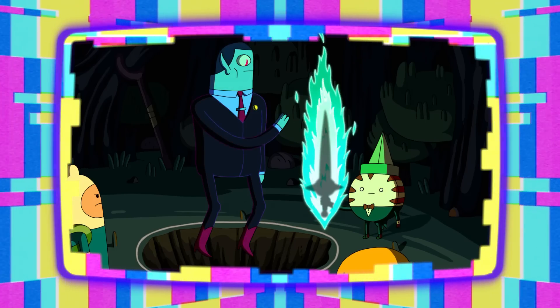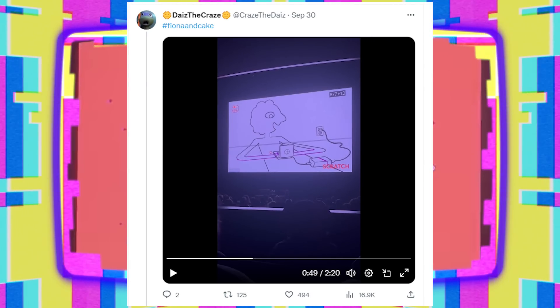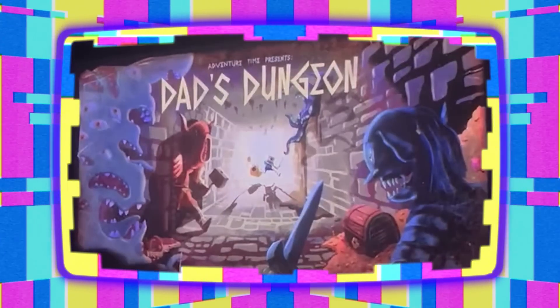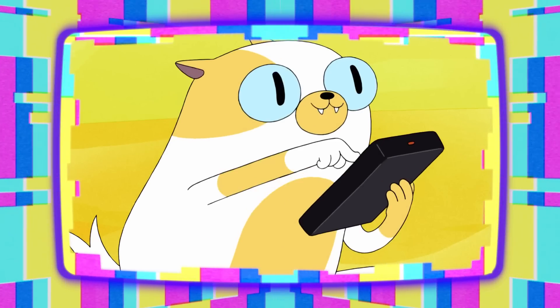Peep Finn's sword in the clip that they watch — that's the Night Sword, baby! Which means that this particular adventure took place sometime after the events of Season 10's Marcy and Hunson, when Peppermint Butler calls upon Marceline's dad to infuse the new sword he forged for Finn with cursed Night Sphere magic. Recently, showrunner Adam Muto gave a talk at Savannah College of Art and Design, and Twitter user CrazeTheDays caught some deleted scenes he shared with the students. Among those was a live-action reenactment of a scene from Season 3's Dad's Dungeon. Currently there isn't any context to this scene, but seeing as it was supposedly part of Fiona and Cake, I'm gonna guess that this was intended to be part of this or another multiversal TV flipping scene.